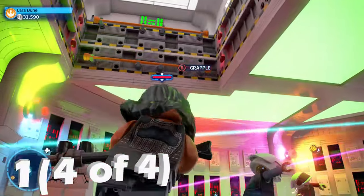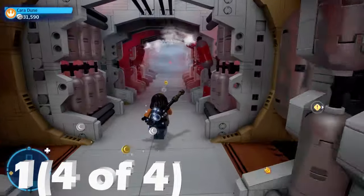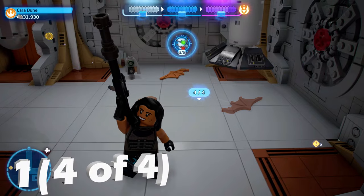From there, if you look up, there's another secret grapple point. Grapple up with the hero character, continue on through here, and this is the final minok — the fourth one — completing minikit number one.